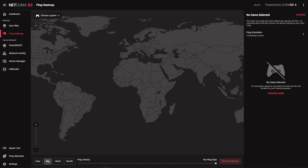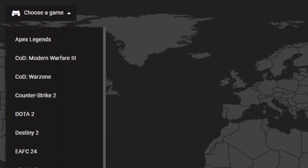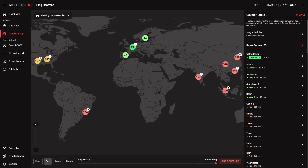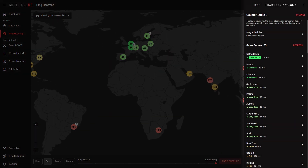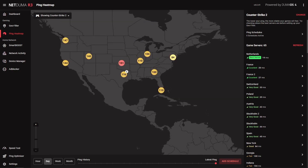You can use another DumaOS feature, Ping Heatmap, to find the locations of the best CS2 servers. To do this, select CS2 from the drop-down menu and watch the servers populate the map. As we are based in the UK, the servers with the best connection for us will be in and around Europe. We can see this by the color-coded map or by using the server list in the side menu. We'll want to include as many of these low-ping servers as possible within our GeoFilter radius, so we only play on these low-ping servers and avoid higher-ping servers in other regions of the world.